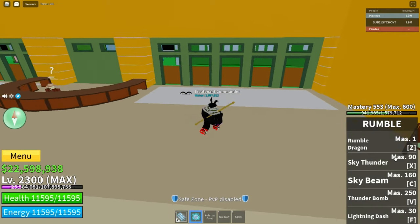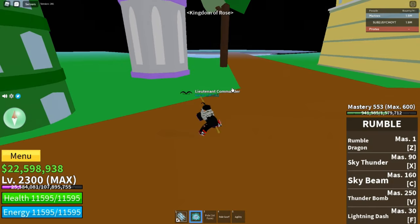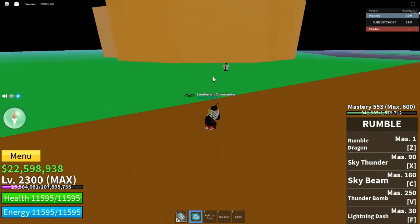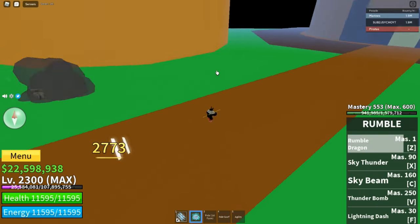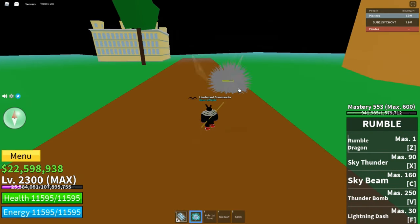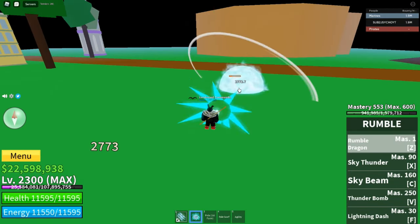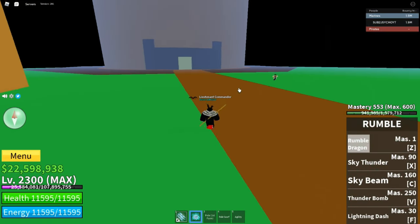Rumble has five moves and we're gonna start off with the very first one: the Rumble Dragon. Let's go — okay that was kind of lame. Let's do it one more time. The Rumble Dragon — hold on, calm down. Okay, that does like 2700 damage.